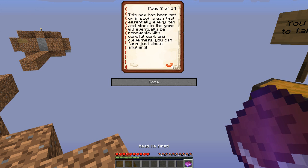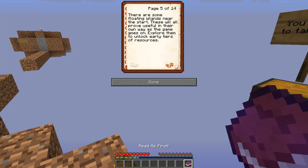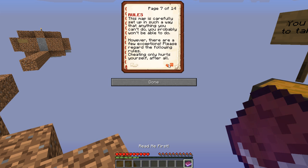Read me first — gotcha. Welcome to Skyden guidelines: sky survival map, limited resources. Everything is set up so that essentially every item and block in the game will eventually be renewable. With careful work and cleverness you can farm just about anything. Your first goal should be to expand your starting area. You'll need to farm trees and use wood, but once you get a cobblestone generator producing stone, things will get easier.